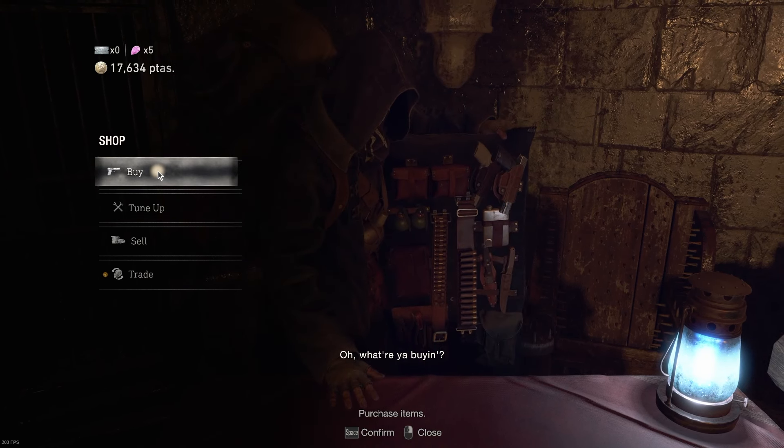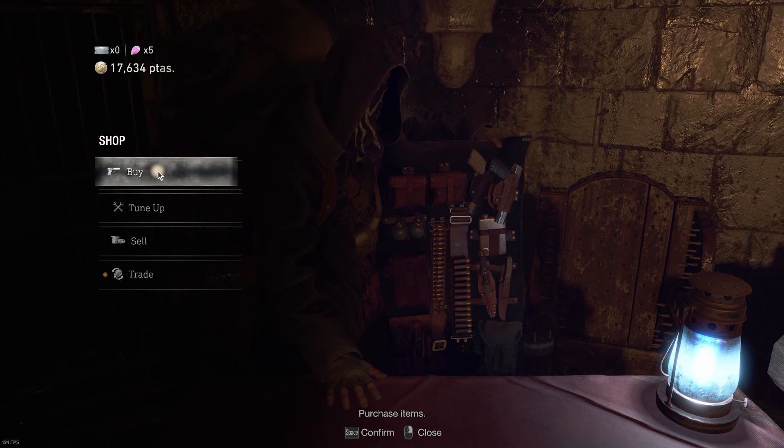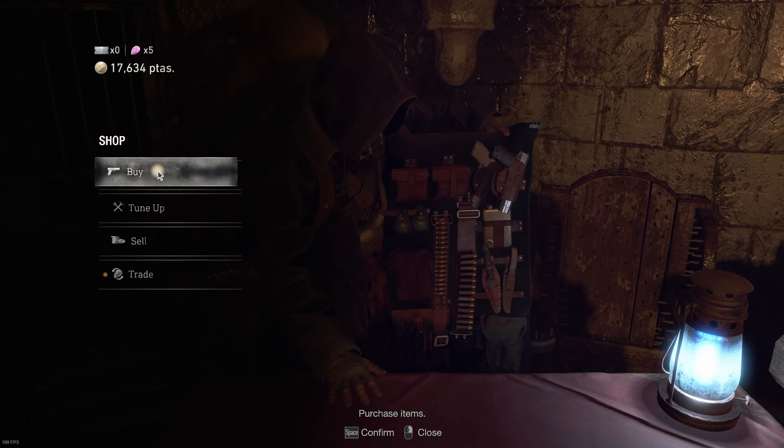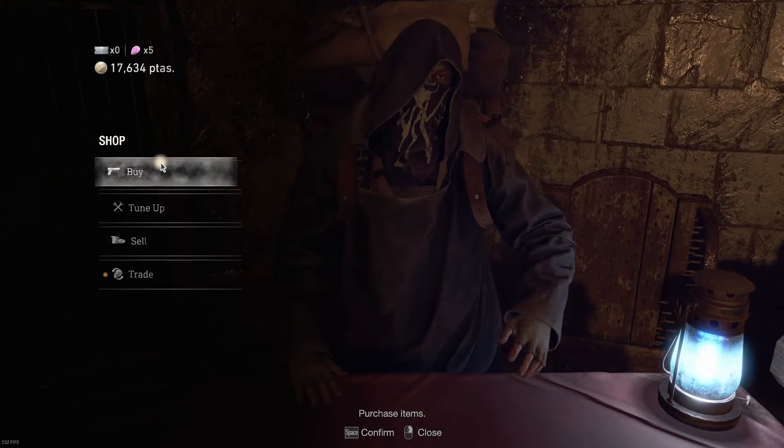The way you unlock this weapon in the Valkyrie mod is you have to complete the game once, and then you have to save. Then you can reload that save in NG+. So you unlock this in NG+, and then you can purchase it for zero pesetas.